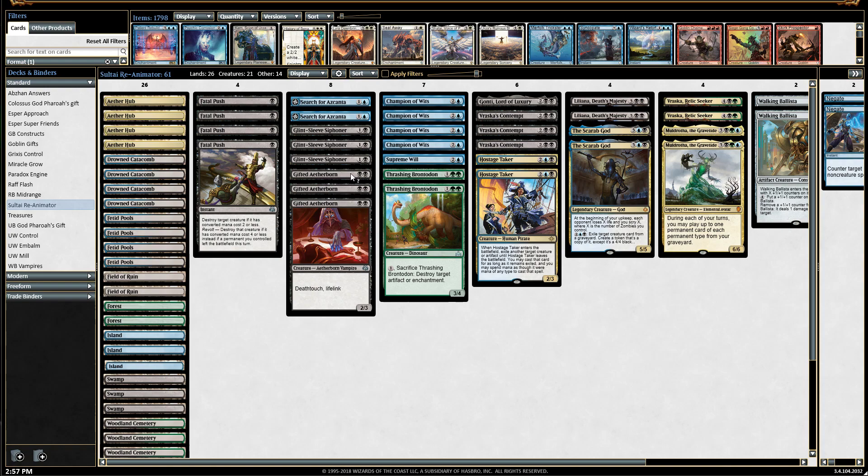We have Gifted Aetherborn — two black mana gives you a 2/3 with deathtouch and lifelink. This is probably one of the better uncommon cards in this set or in standard today.